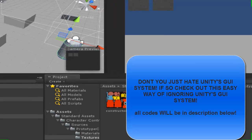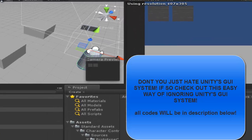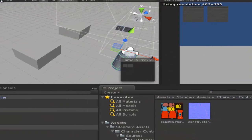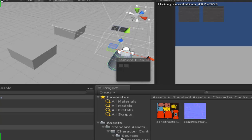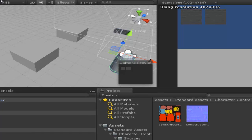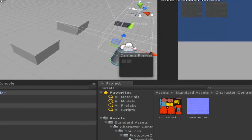Hey guys, it's M1 Warhead with WarheadDesigns.com. Now if you're like me you completely hate Unity's GUI system. I just despise it. I tried to use it and couldn't even figure it out. It's just nonsense.